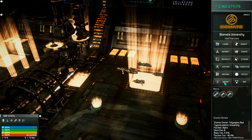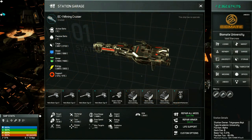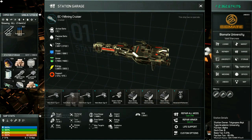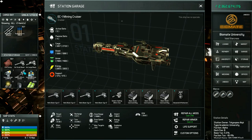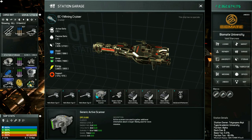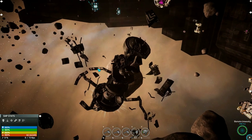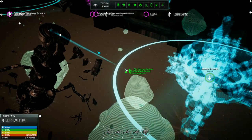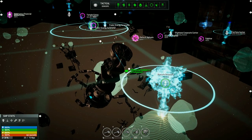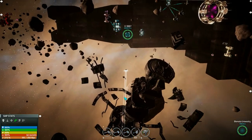In my test map I have a wormhole, but first I need to install something to show you how this works. I have an active scanner in here. Let's get rid of that, throw on our generic active scanner, and undock. When you're in a system that has a wormhole but haven't explored it yet, you will not see it in your tactical sensors — it will not show up anywhere. There is a slight visual effect to the wormhole so you can see it with the naked eye, although it's very small.